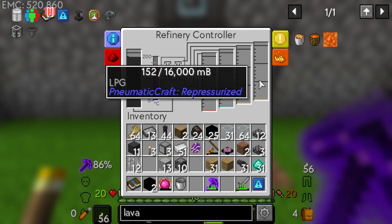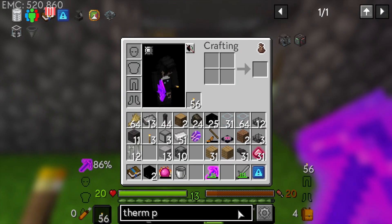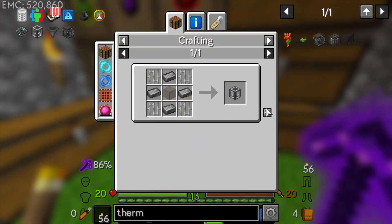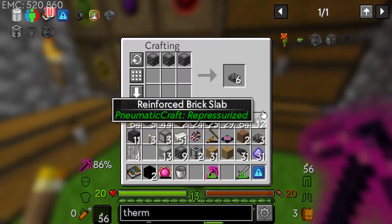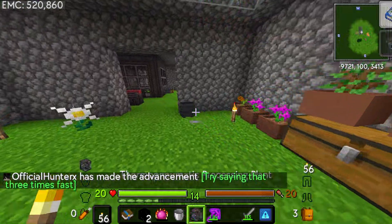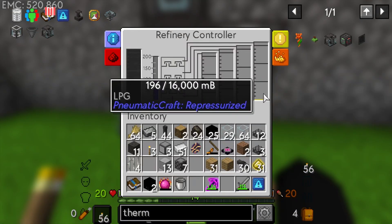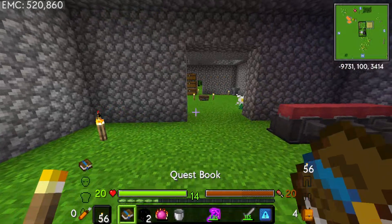That's going to take a while to fill a bucket but that's fine. Let's look at the Thermo Pneumatic Processing Plant - we can make it fairly easily, we just need two more of these. We're missing three reinforced slabs, shouldn't be a problem. This does need heat as well, good - and then that's going to want me to make LPG which we're already working on.